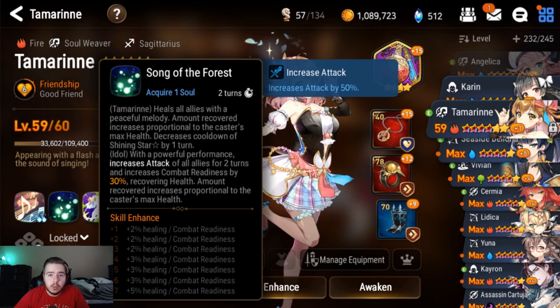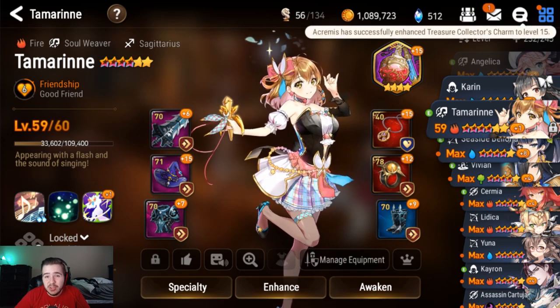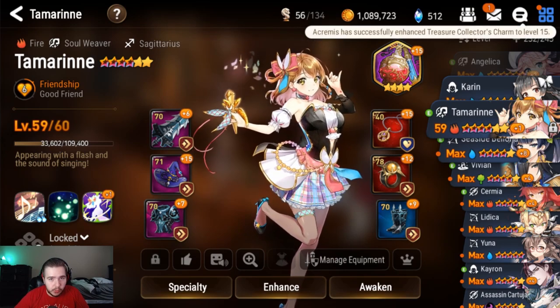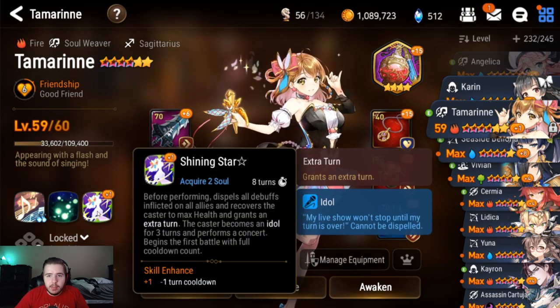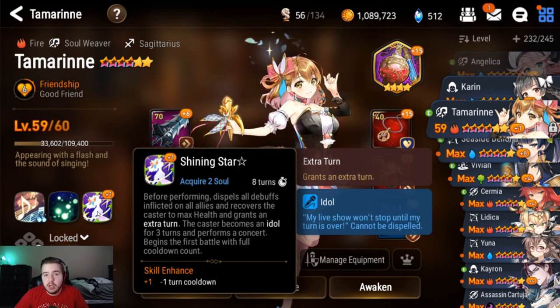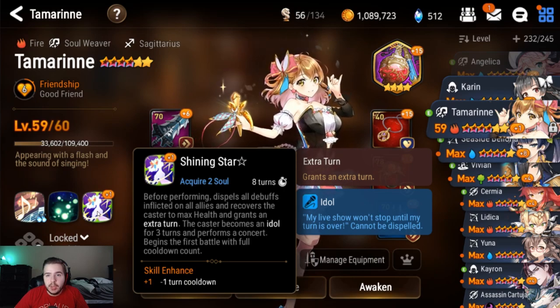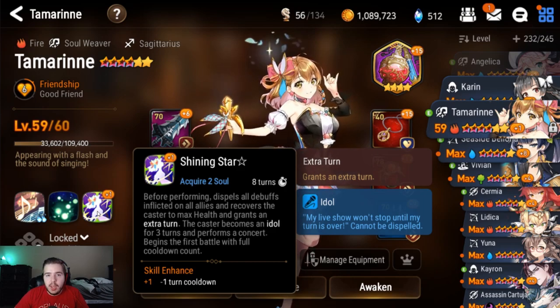Tamarin's S2 is an AoE heal that restores health to allies proportional to Tamarin's max HP. This ability also reduces the total cooldown of her S3 by two turns. Part of what allows Tamarin to be such a good jack of all trades is that she actually has five abilities instead of the usual three. Her S3 gives her the ability to transform, altering her S1 and S2 — not just giving them slight bonuses, but actually changing what the abilities do almost entirely. You activate the S3 after its long cooldown — it starts at full cooldown, so you don't get to use it at the beginning.